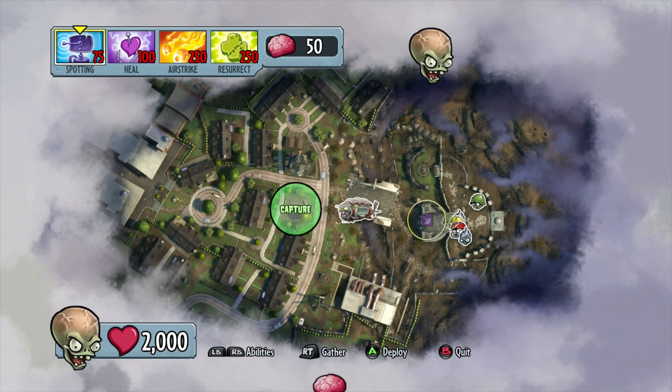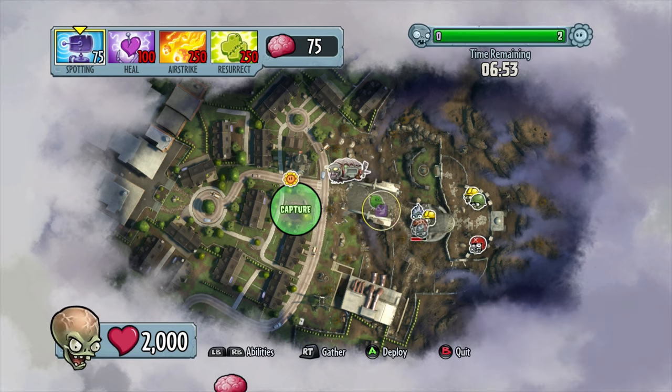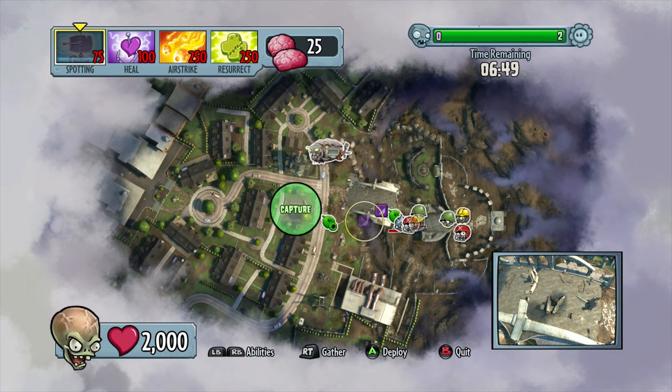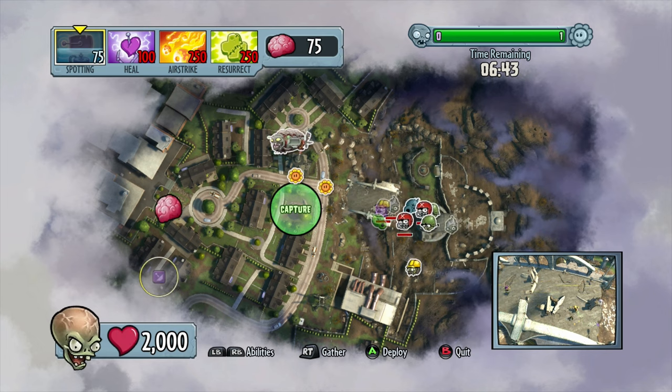At first when I booted this up I was like, what? I have to wave my hand in front of the Kinect? But it did say press A for using your controller, so let's go with that for now. I was playing this at the office and I didn't want to be waving my hand like a dumbass in front of my monitor — it just was not going to happen.